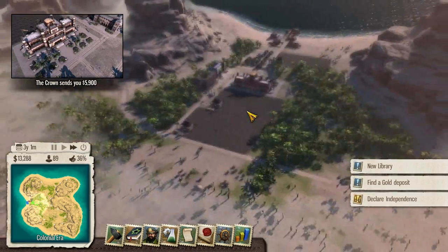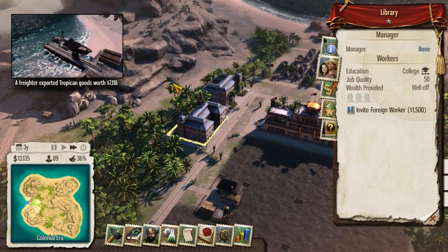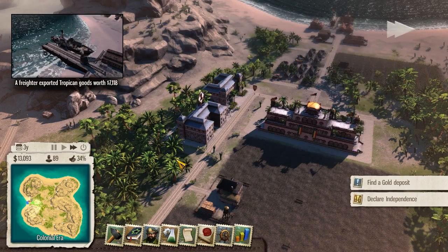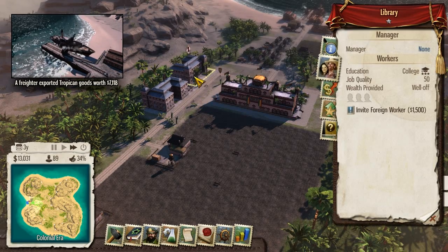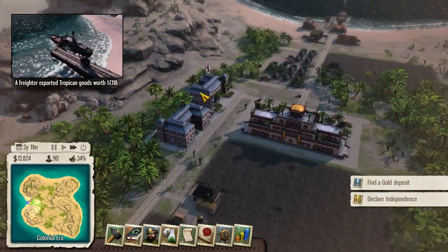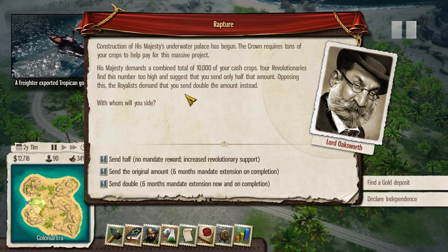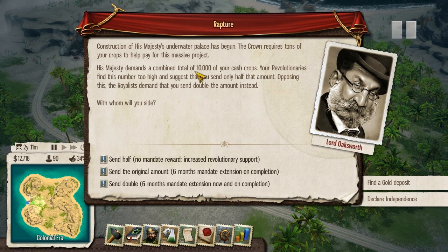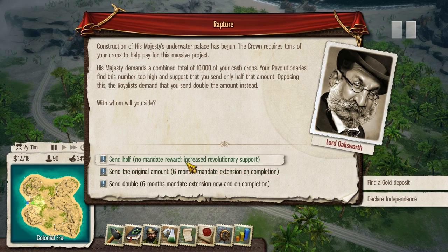How's this library coming along? Very nice. Thanks to your efforts, the revolutionary movement is growing stronger. New trade routes with the smugglers, or import a couple more revolutionaries. No one's working here anymore. The libraries give us research points so now there's an even better use for them. Construction of His Majesty's underwater palace has begun - the crown requires a great many tons of your crops. It wants 10,000 of our cash crops. Your revolutionaries suggest you send only half that amount - let's get the increased revolutionary support.